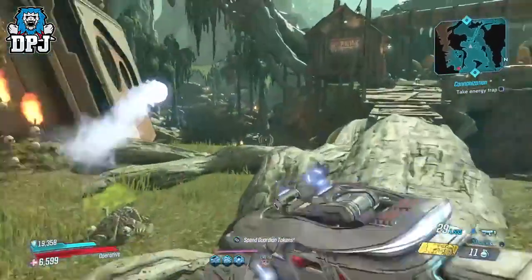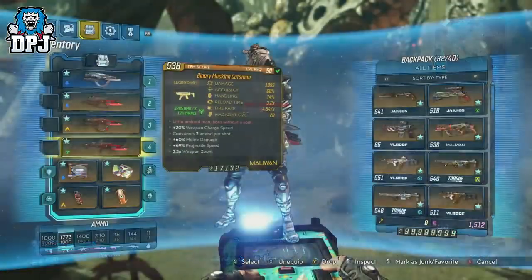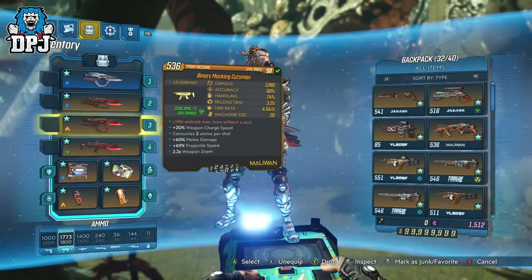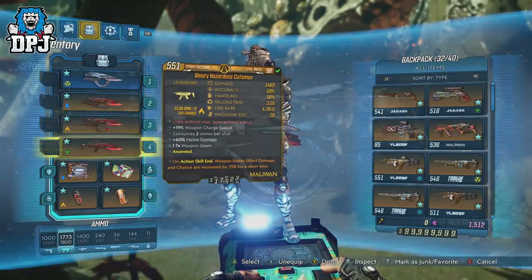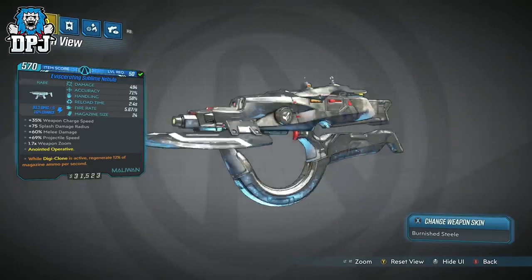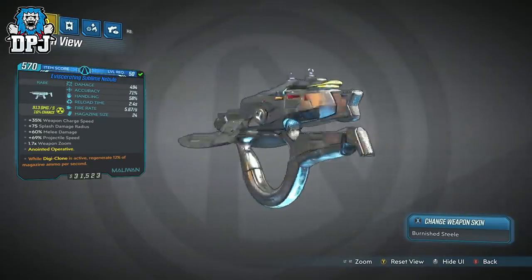The Cutsman comes in multiple variants and I myself have multiple variants of it. Being a person that checks every weapon, I came across a world drop SMG called the Nebula. Noticing those distinctive blades attached to the front of the weapon, I always thought of this as a low budget Cutsman — a weapon for lower level players to use until they find their Cutsman. That's how I thought of it, so I really paid no true interest in it in those early days.